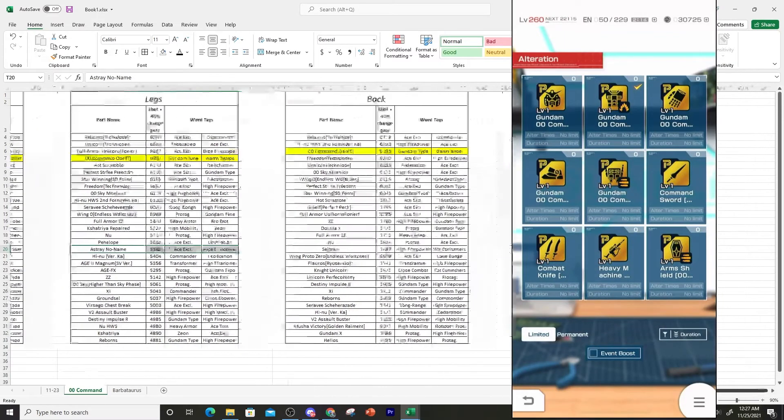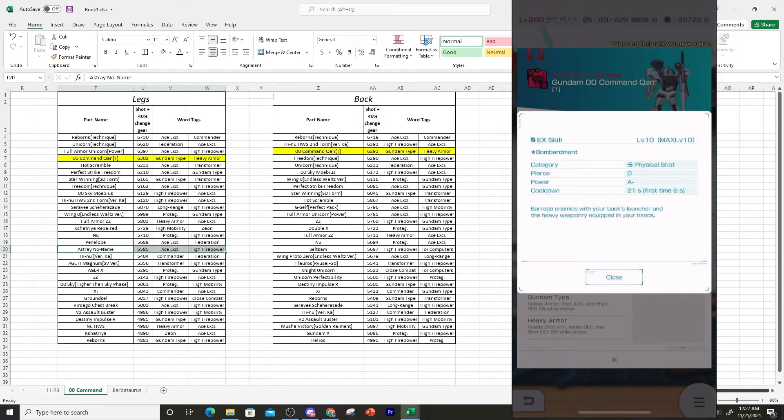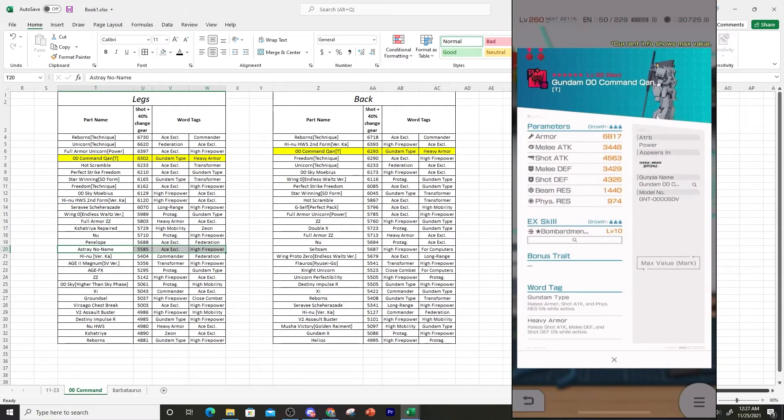Moving on to the back — the backpack does have a Bombardment EX which looks nice, but it's not going to be anything too cinematic, so that's a letdown. The backpack has some pretty good stuff, though the word tag of Gundam Type and Heavy Armor is not going to be too great. We don't have that many good backpack options with a good part trait, but for stat stacking, the Freedom backpack is definitely the top-tier option since it's Big Scale.